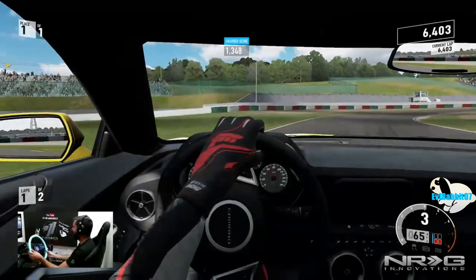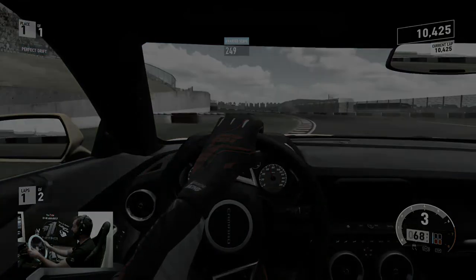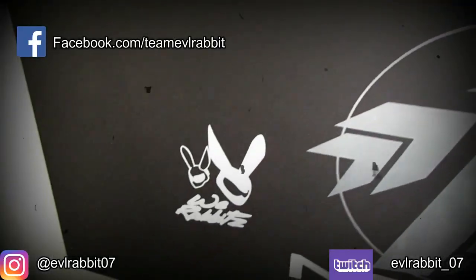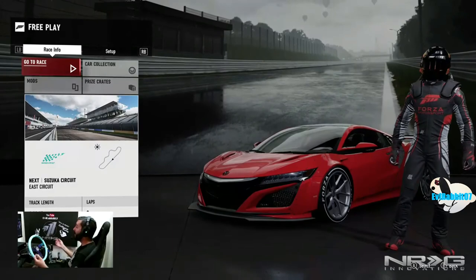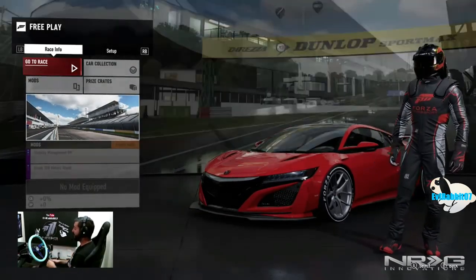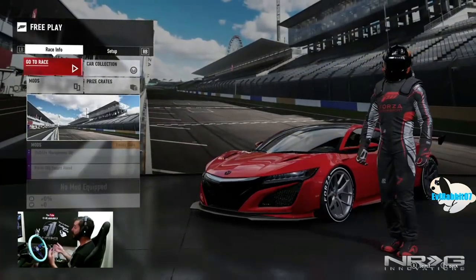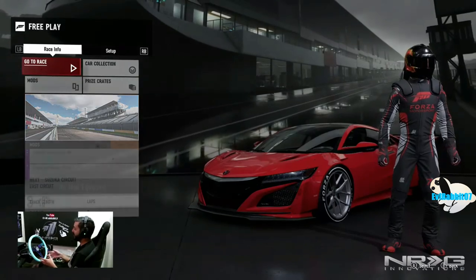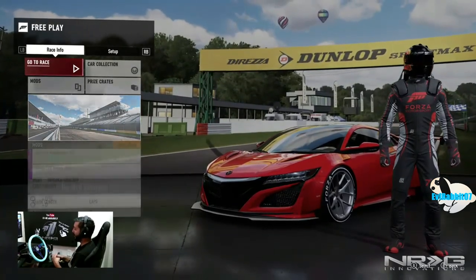What's up everybody, welcome back to the channel. I'm EvilRabbit, here on Forza Motorsport 7 to do something different — we're gonna be drifting. Now, I know a lot of you guys are saying that's not different, you always do drifting. But it is gonna be different because we are not gonna be using our own cars. We're gonna be drifting rental cars. I mean, what could go wrong? We're probably gonna wreck.